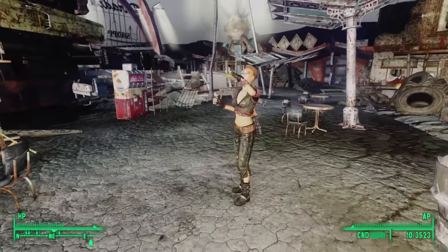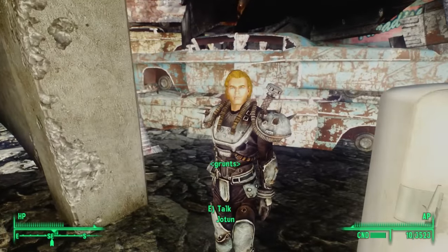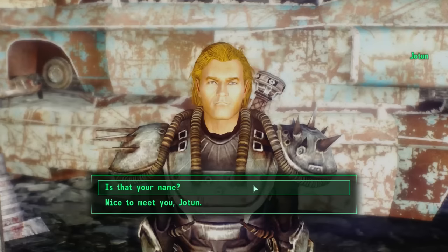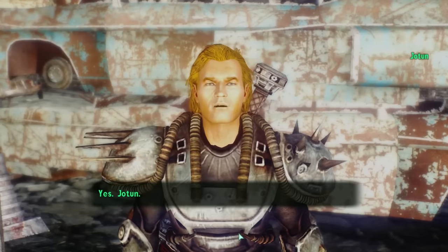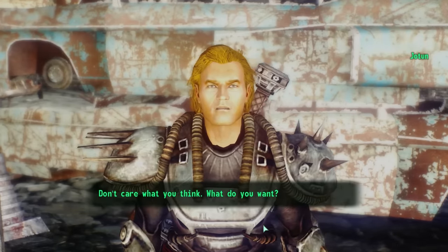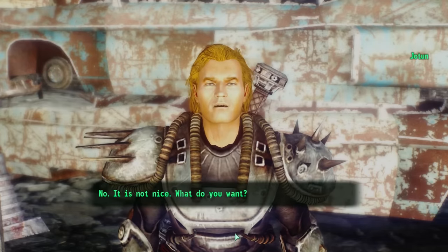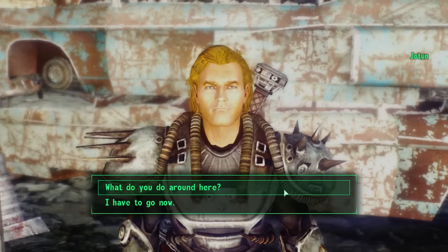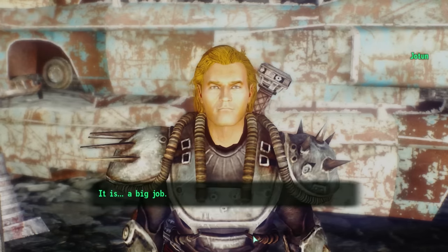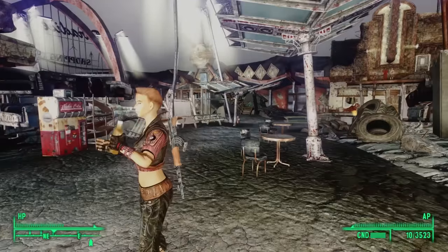Heading around the counter, we can loot Frank's body, but we don't find anything there. As we're about to leave, we find Jotun — Ymir's son. "What kind of stupid name is Jotun?" "Don't care what you think, what do you want?" "What do you do around here?" "I keep my father safe. It is a big job." These slavers are just dripping with personality.